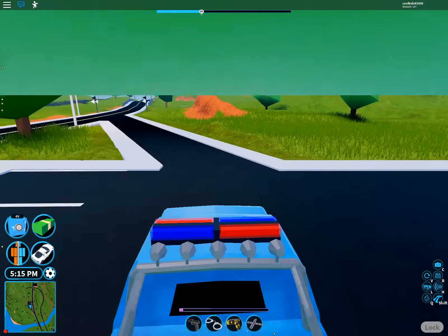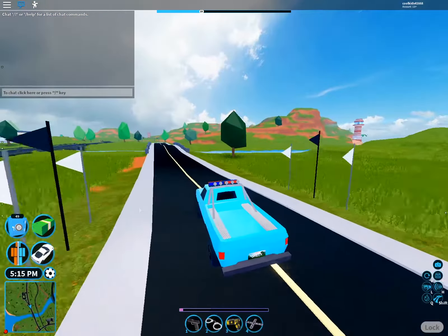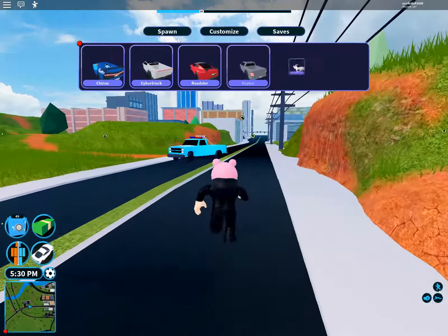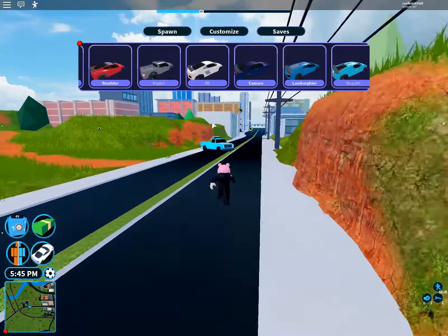In my opinion, the pickup truck should be removed or they should make it faster. I know a lot of people like it because it has a back seat, but who's going to use it? It's slower — it's like one of the second slowest cars in the game. Anyways, moving on to car number two, which takes place at the museum.